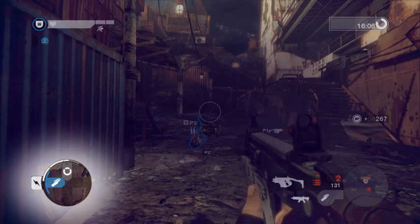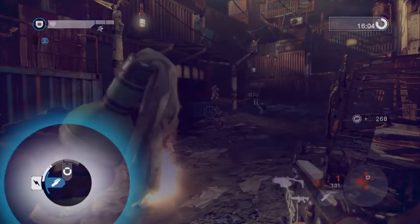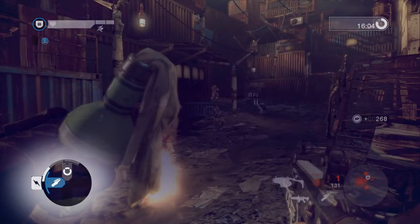You can equip an ability by pressing the corresponding direction. Using an ability will spend one pip of your supply meter. The meter slowly replenishes when not in use.